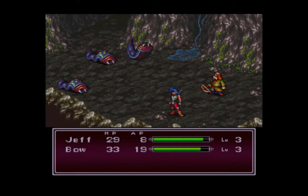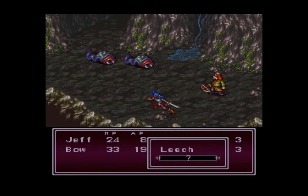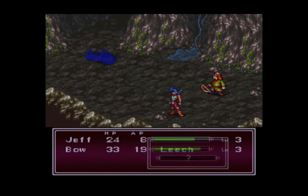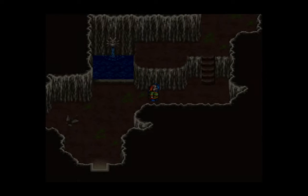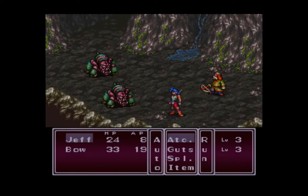Unlike the small goblins, we can actually pretty consistently kill these guys in one hit. You may have noticed that a lot of attacks are going towards Jeff. That's because he's the lead character. The chance of a character getting targeted is based on their position in the party order. Since Jeff's the first character, he has a 5/8 chance of being attacked, and that just gets lower from there.